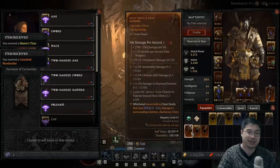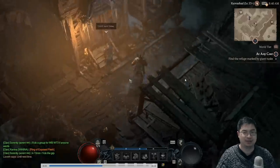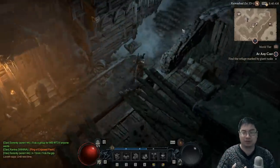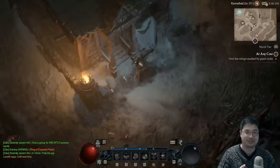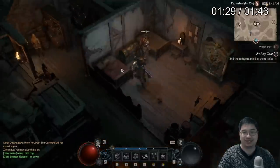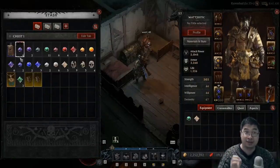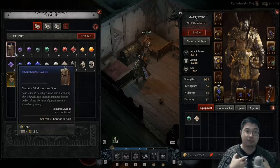You can also see the stats of the other items I gambled — nothing too special. I haven't tried the whirlwind build yet but a lot of viewers have been saying I should. Now, this is a replay. What I want to show you before the next part is something interesting. There is a method to gamble for sacred items and also ancestral items. You should be keeping those caches. Notice here I'm saving those murmuring caches for 50 murmur orbs, and I'll be using them once I can gamble for ancestral grade items and also ancestral unique items.